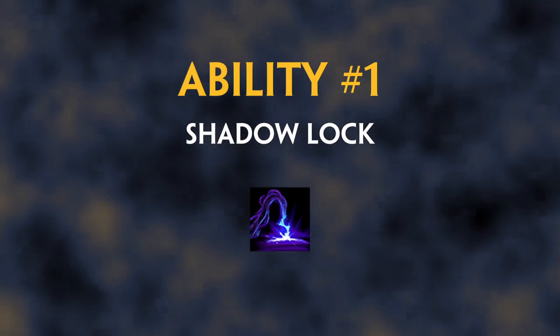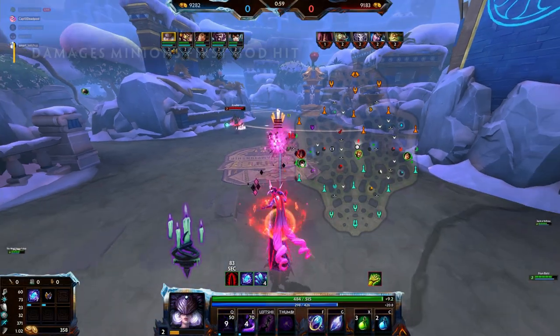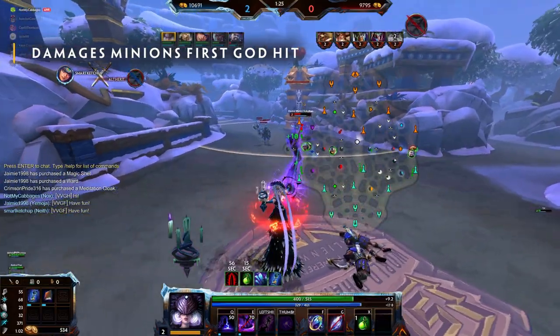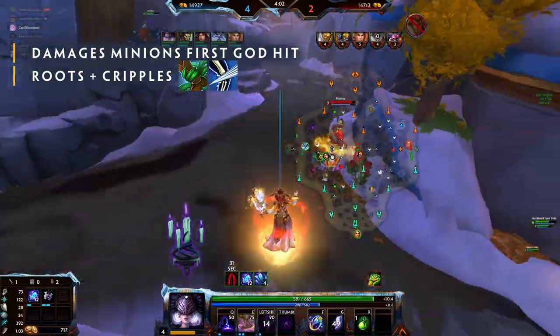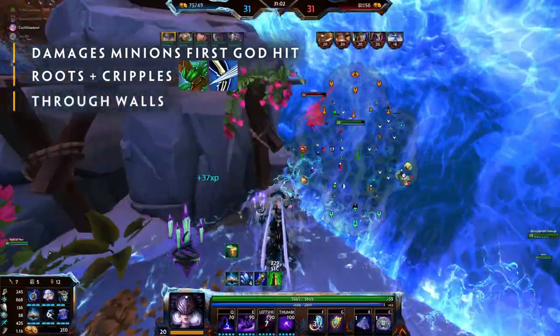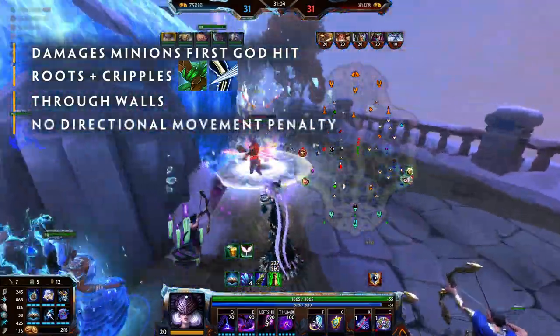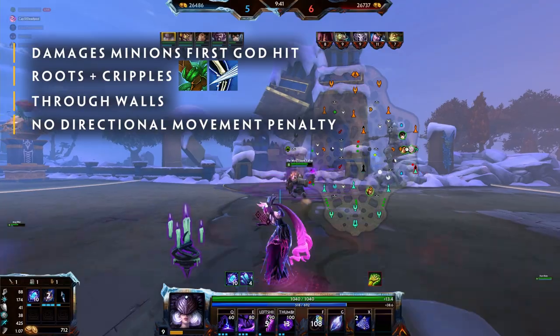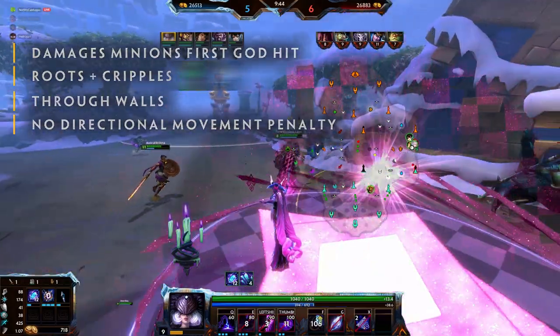Ability Number 1: Shadow Walk. Nox sends her shadow in a line in front of her, passing through and damaging minions and stopping on the first enemy god hit. This will root, cripple, and damage the target over time for 2 seconds. This ability can be used through walls. While channeling, Nox receives no directional movement penalty. She must stay in range to keep the channel going. Crowd control reduction does not apply on this ability.